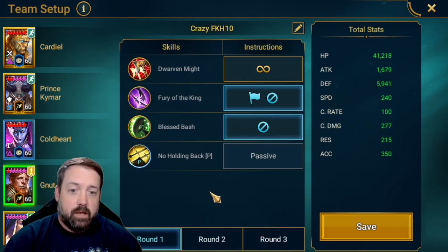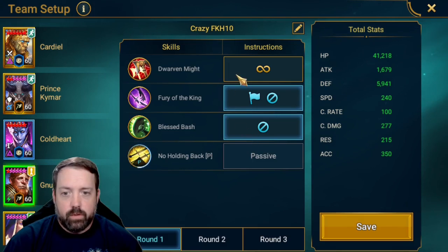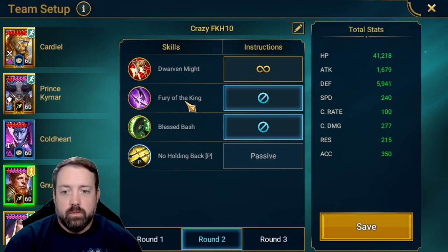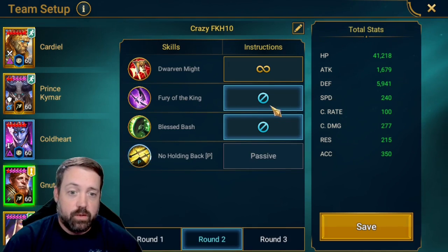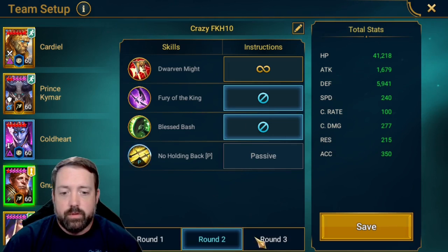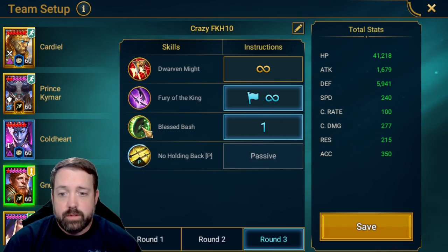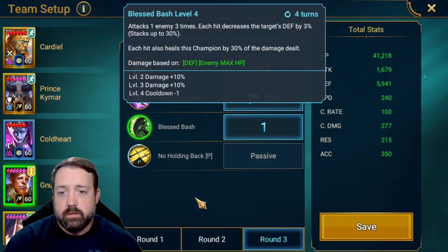For Newt, round one we are opening with the A2 and turning it off, and not using his A3 at all. Against the boss, he actually opens with the A2, so I turn that off entirely as well as the A3. Then against the boss, we are opening with that A2 and then prioritizing the A3, which is that three-hit max HP smack.